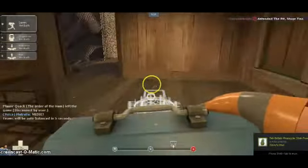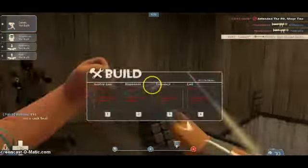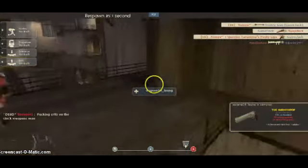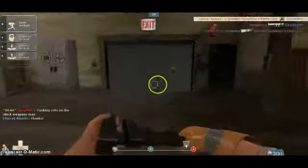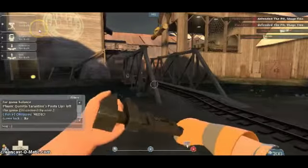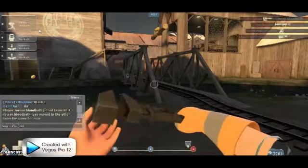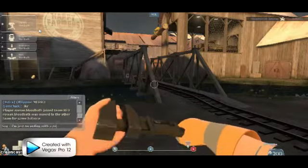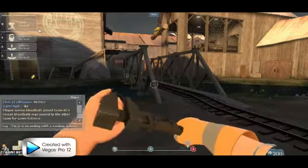He's calling himself Quack, but he is the Order of the Hand. Let's go down and kill Spy — no, he's dead already. And another crit. Double crit, crit, crit. We might actually win this! We might actually win this! I'm just recording with a random loadout generator and this is what came up.